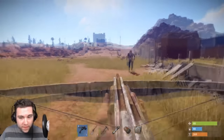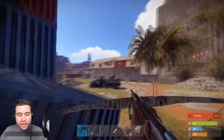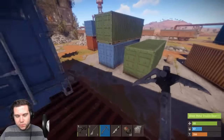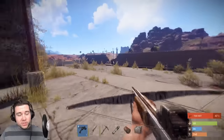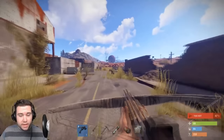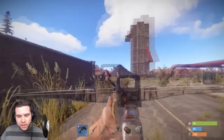Remember the murderers from the Halloween event? They are those guys — we simply placed them at all the rat towns. If you were here during the Halloween event, you know exactly how to handle them. There are also scientists at some of the rat towns. Scientists are coming into the game soon but not soon enough, so we added them to three rat towns: Dome, Power Plant, and Water Treatment. They've got big boy guns, so be careful.